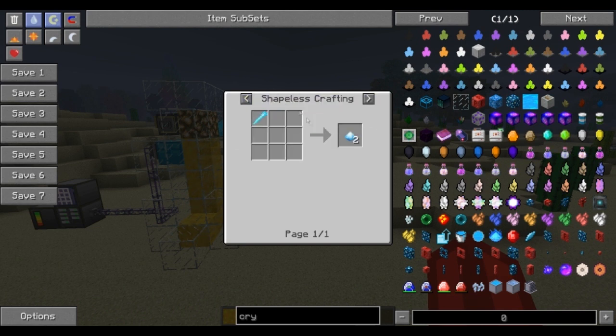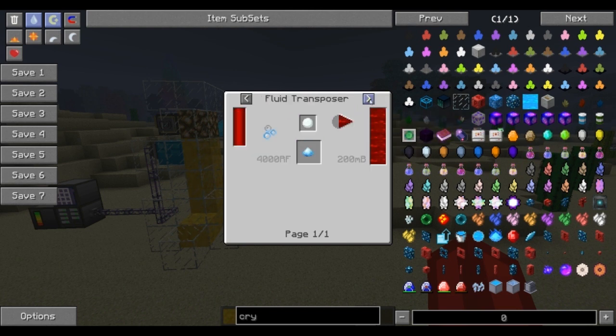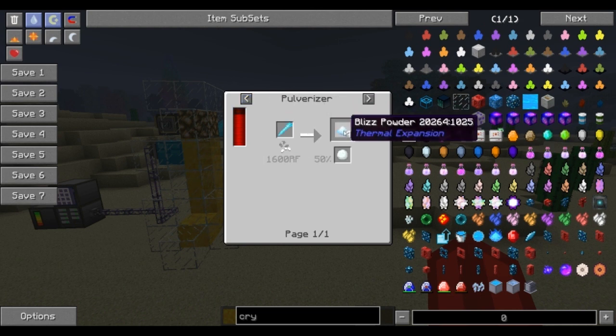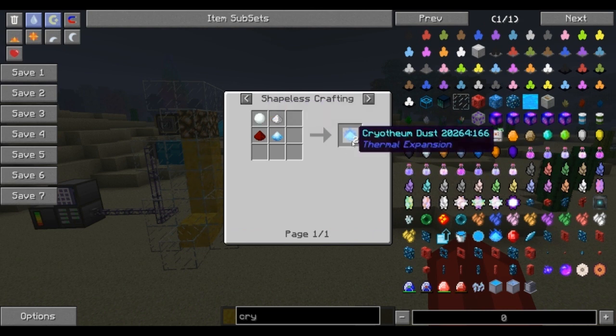Using shapeless crafting will get you two of those. If you pulverize them, you get four. The best situation is to use the pulverizer because you get four blizz powder plus a snowball, which you're going to need in the crafting of cryothium.